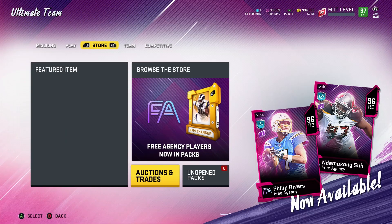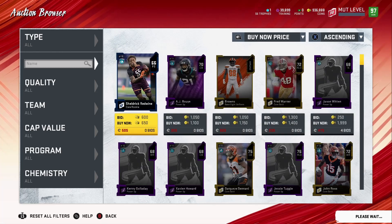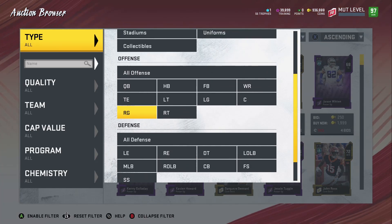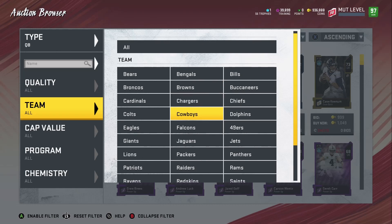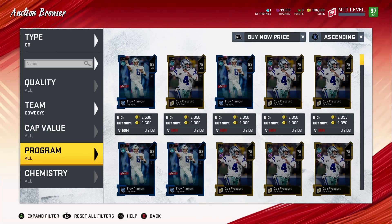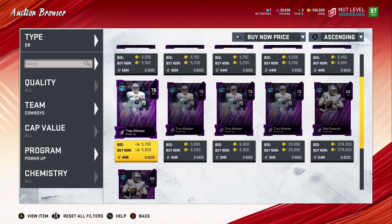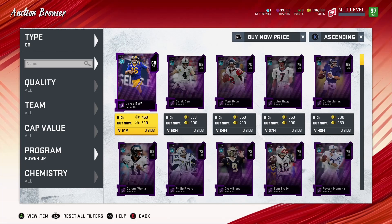One thing I want to point out — there are new power-ups in the game but no new Redux players. I'll go over one power-up I know of: Dak Prescott from the Dallas Cowboys got a quarterback power-up. I saw it this morning going for a lot — let's look — 379k. There's no way I'm paying close to that, so that's not happening.